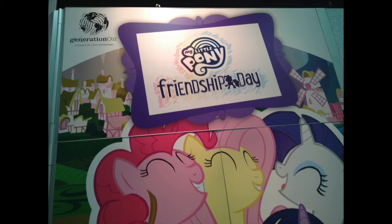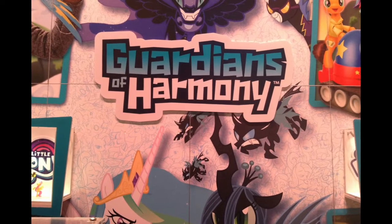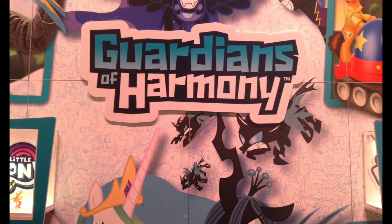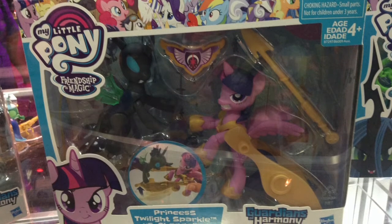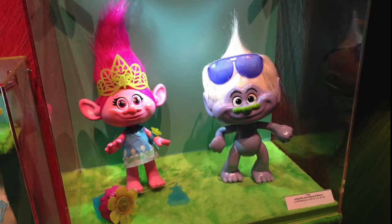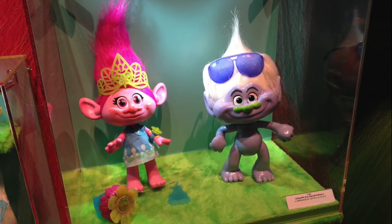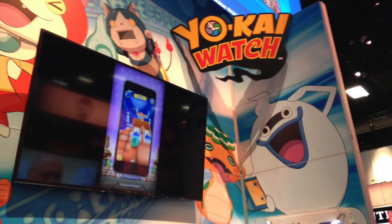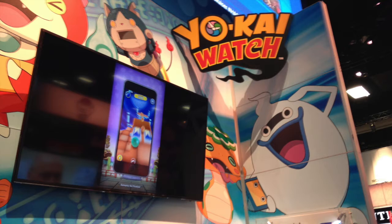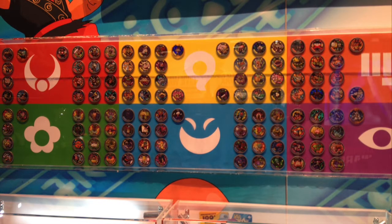Hasbro is asking people to celebrate Friendship Day, which was August 7th this year. Their new Guardians of Harmony line is a rather aggressive form of friendship. Twilight Sparkle seems extra forceful in this toy. Moving beyond Pony, Hasbro has new troll dolls based on the new Trolls film. Yo-Kai Watch could be described as Spirit Pokemon — the game was developed by Level 5, and Hasbro is distributing toys based on the game.